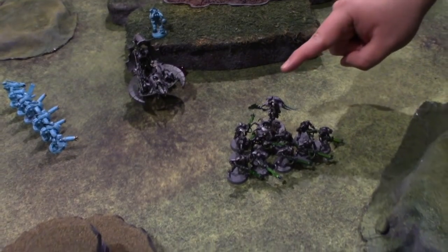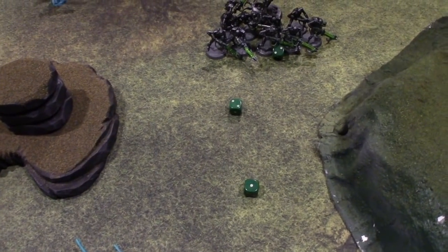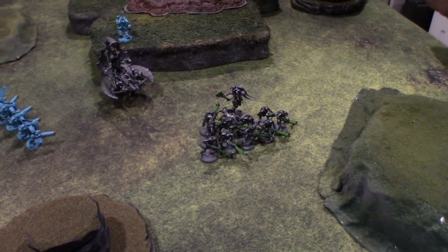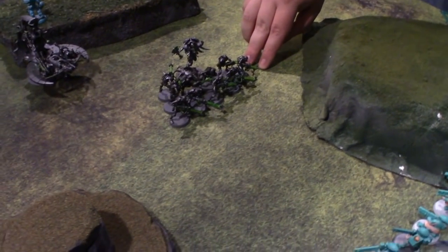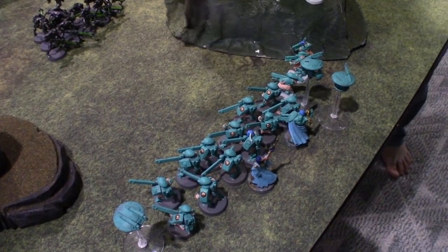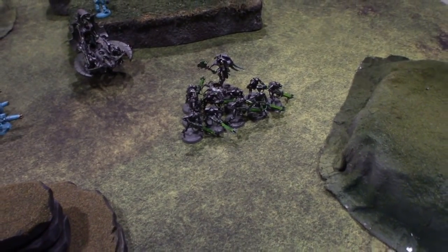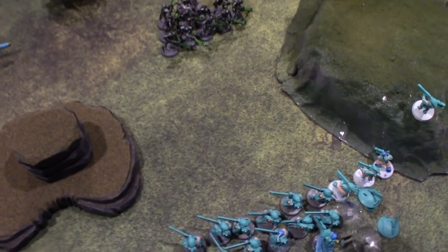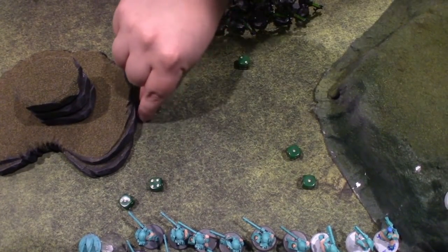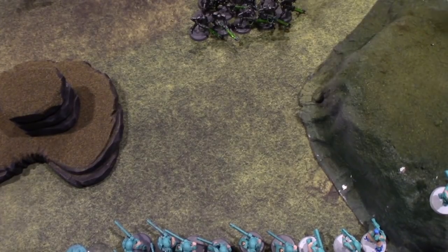Next up is going to be my Cryptek, firing three shots into the Pathfinders, hitting on threes. Three misses. Then I'm going to take my Warrior line — five of them rapid-firing into the back line, five into the front line, so ten shots on each. Starting with the ten shots going into your back line, hitting on threes — only missed three. Wounding on threes because toughness three — five wounds with AP minus one.